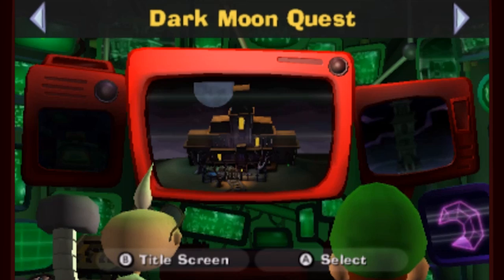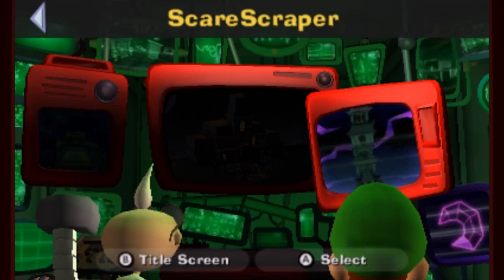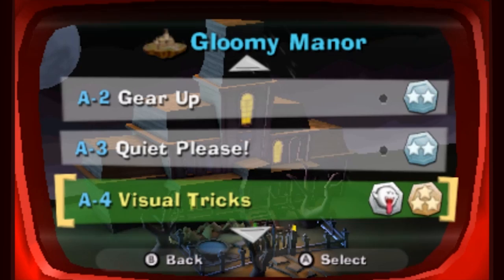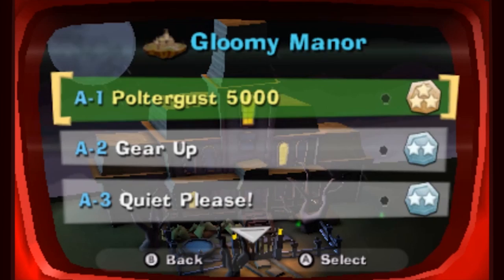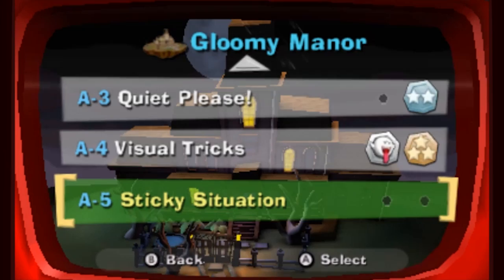This time, we have a lot of options for things that we can do. After clearing the last mission, the Scare Scraper opened up for us — that's basically this game's multiplayer mode. We could go and do that now, and there is some good stuff to be gotten from playing that, but we're going to be saving that for a little bit later. Now that we are equipped with the darklight device, we can go back to earlier missions. There is one boo marker in all the earlier missions, but we're not going to be doing that either. Instead, we're going to see what's going on with some spider webs that are just everywhere in the Gloomy Manor, because maybe it'll give us a lead, even though spiders aren't ghosts.